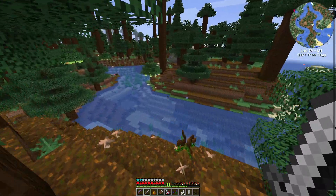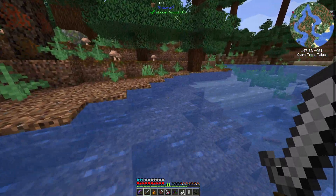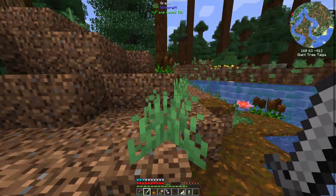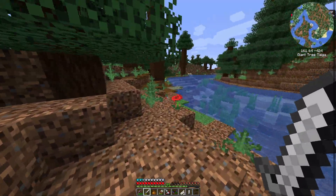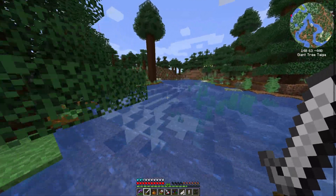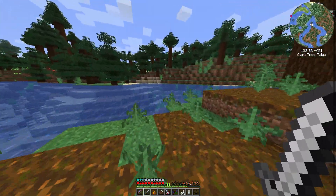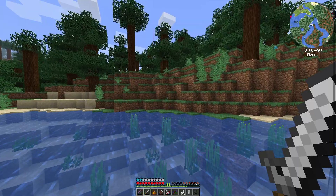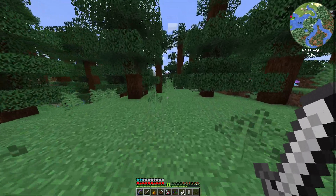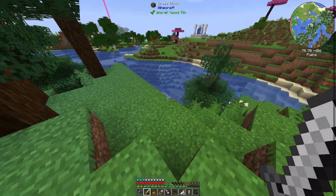I don't know a lot about vanilla mob spawn ranges. I know you can get rabbits in the desert and endermen in deserts. If I need chickens I don't know if this is the best place to look for them. It's a taiga and a giant tree taiga — and I'm sure one of you who's an English major will jump out and bust my ass for the proper pronunciation of the biomes, because Lord knows I'm probably not doing it right.